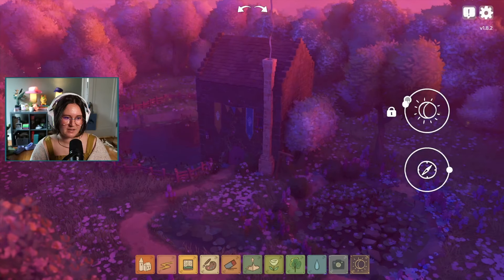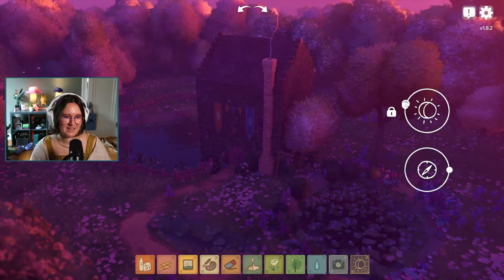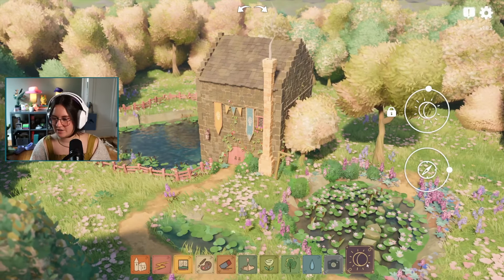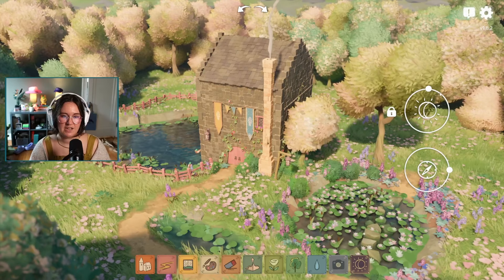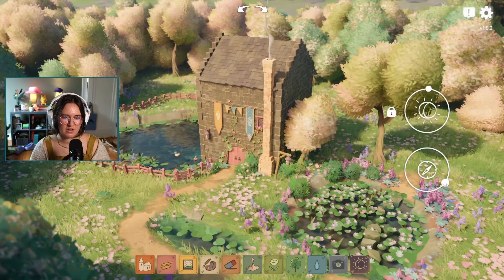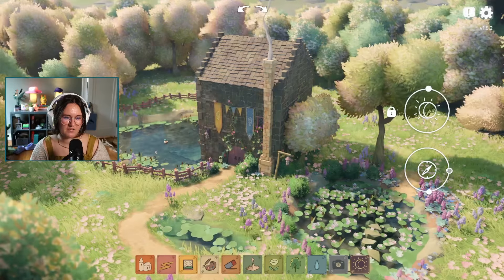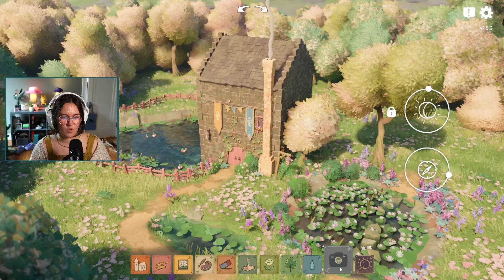Bringing it back to morning — this time of day in this game is just so beautiful. A couple of things I've learned: this button adjusts the lighting. The top slider adjusts the time of day, and the other one adjusts the angle of the sun. So if you're trying to get a photo and don't like the shadows, you can adjust the light direction, which is really helpful for pictures.